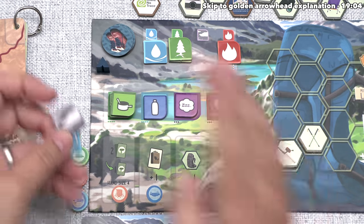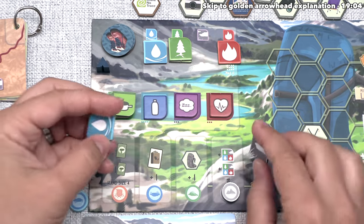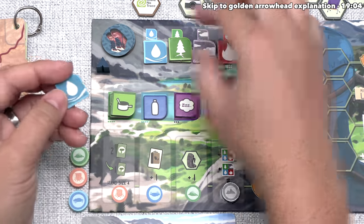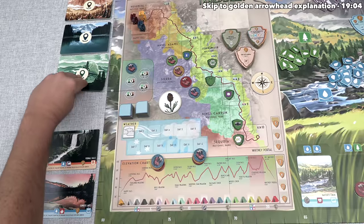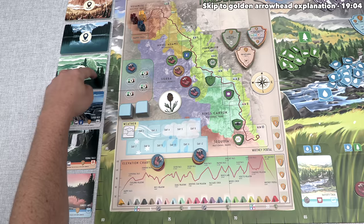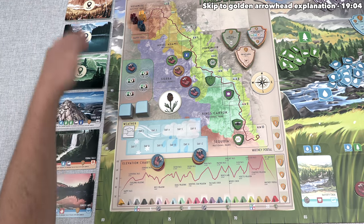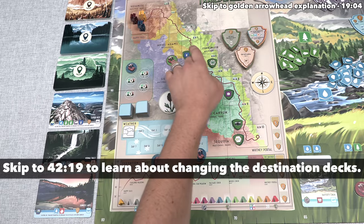Let's focus back over here because the blue player does get to activate this benefit. That lets them take two natural resources that are different, so they will take one wind and one water. Blue can finish their turn by revealing a new destination card, and we draw from the current destination card deck. There are three of these decks, and the other two will become unlocked later on as we hike down this trail.